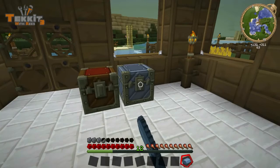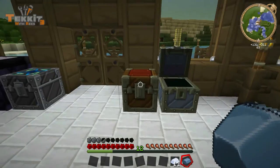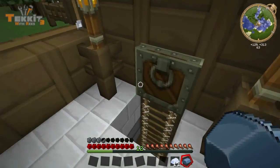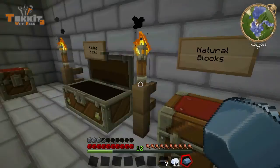We're also going to need a reed battery, so we're going to need some tin. Got some tin. Got some redstone over there already. And I think we're going to need copper cables — could be wrong on that. But we've got a few, so let's just grab them anyway.